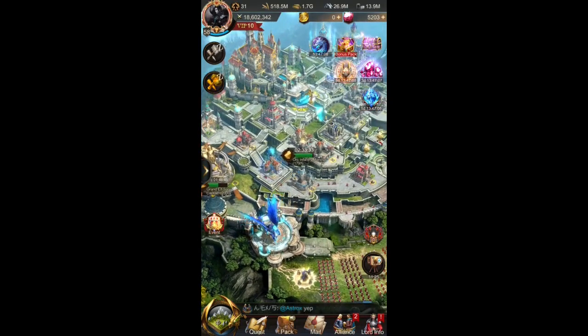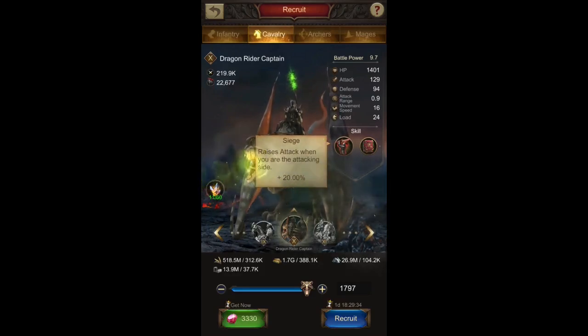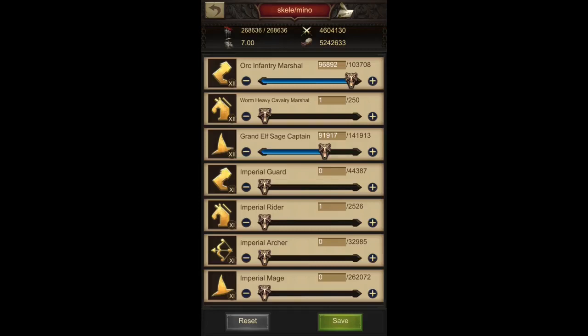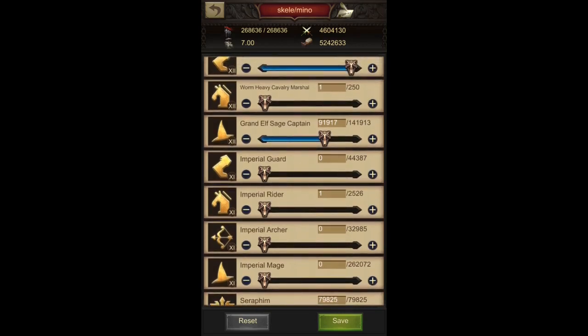Why do I send one of each cavalry? One reason is that they would be absorbing that extra hit on your front line. Another thing is that even cavalry have this siege skill, meaning they raise the attack when you're on the attacking side by 20%. So that's an added bonus when sending cavalry along with your other formation. This formation I'm talking about is for mage infantry players. I'm sending around 96,000 to 100,000 of my tier 12 infantry, fill all my angels, one each of cavalry, and then fill the remaining army with my highest tier mages — which right now are T12s.